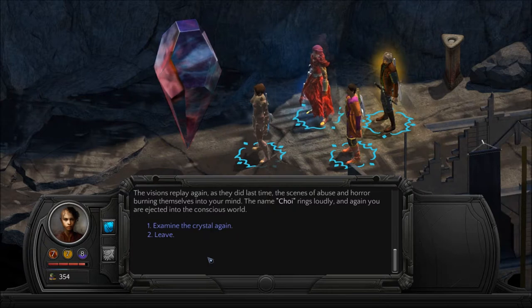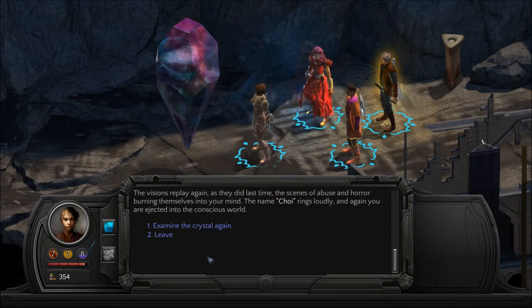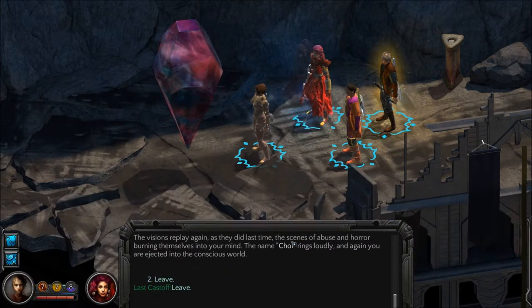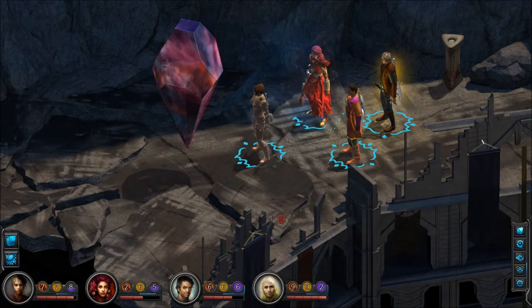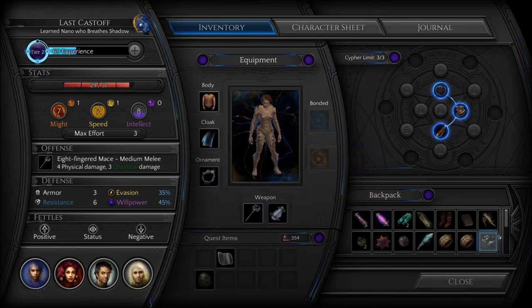The visions replay again, as they did last time, the scenes of abuse and horror burning themselves into your mind. The name Choi rings loudly, and again you are ejected into the conscious world. How can we use this thing to learn more about them?